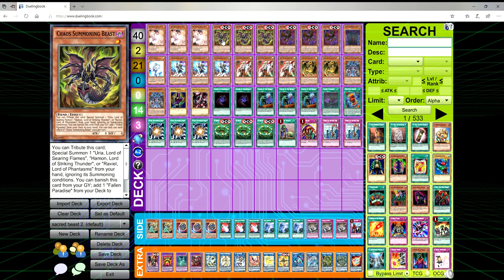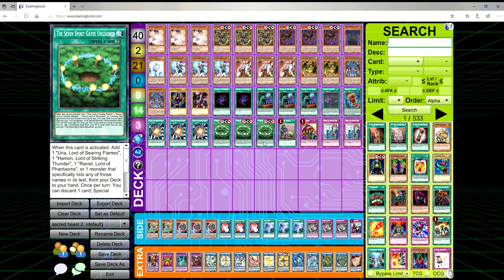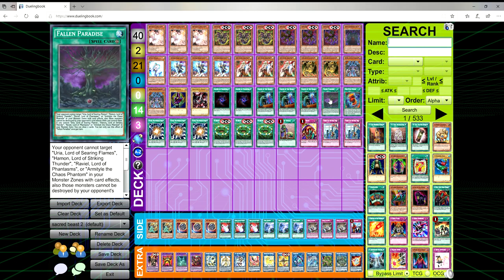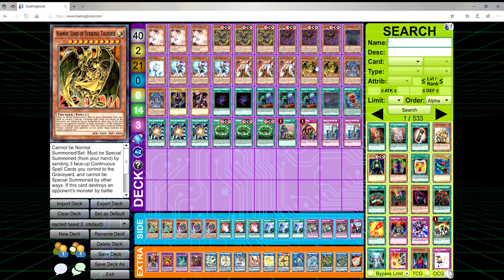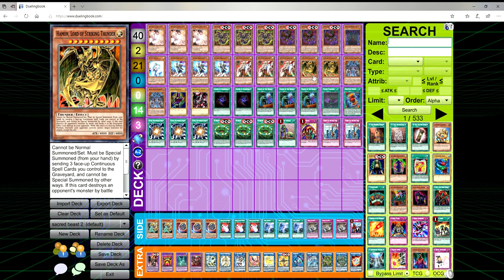So what makes this deck absolutely broken? If you open Dark Beckoning Beast and a Sacred Beast, or Beckoning Beast and the spell, or Beckoning Beast and Chaos Summoning Beast, you have very good two-card combinations. If you open Chaos Summoning Beast and Dark Beckoning Beast, you end on a board of Seven Spirit Gates Unleashed, possibly some floodgates or Called by the Graves, Fallen Paradise off of which you've drawn two cards, a Hamon in defense mode, and Dragon of Red-Eyes with Anaconda on board.